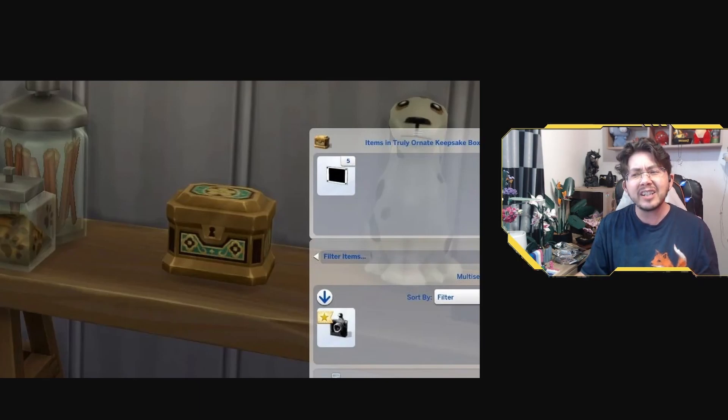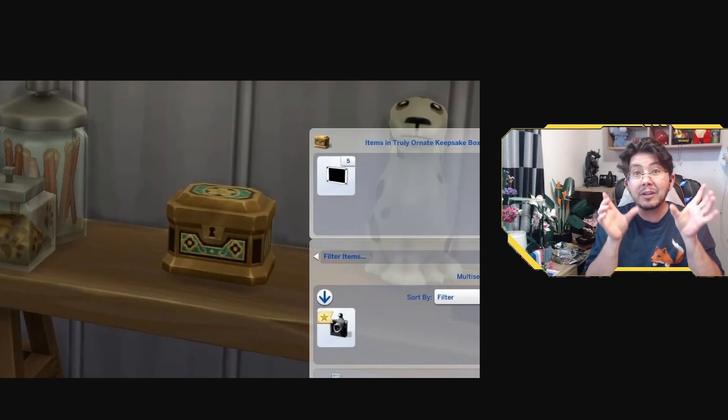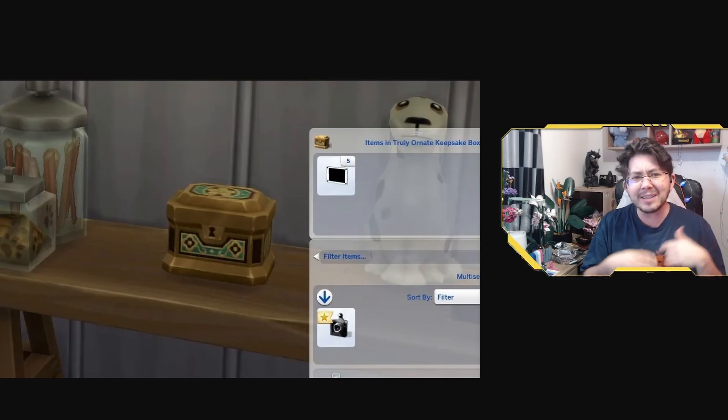So what is a not-shared storage inventory? It's an item that shares an inventory between two different objects with the same function. For example, a bookshelf is a shared inventory — if you place two bookshelves down, your sim can retrieve the same books from either bookshelf. A not-shared storage inventory is an item that does not share an inventory between two different objects. These keepsake boxes are not-shared — you can put down two of them and they will have two different inventories.